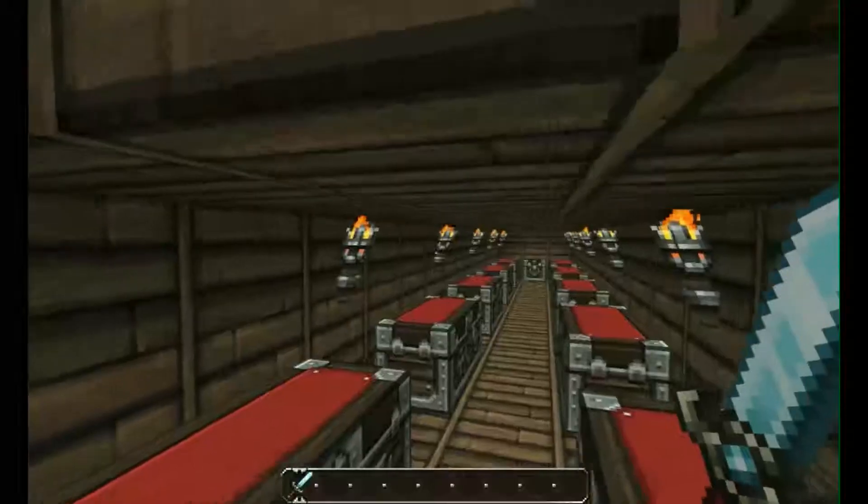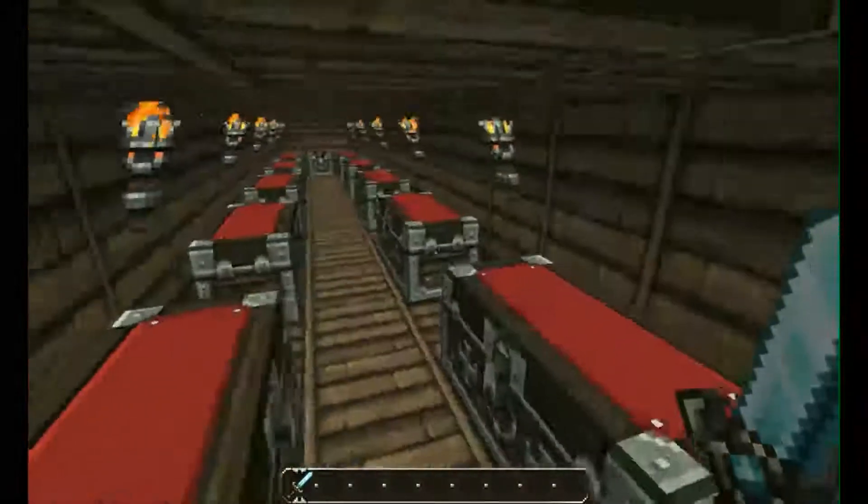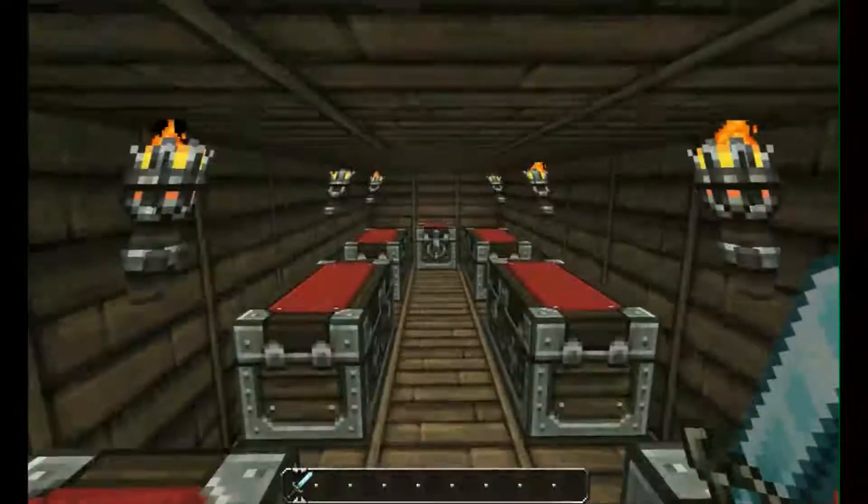You walk down here and this is your storage room for food and so on — just all the items that you might have on a ship.